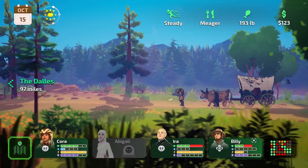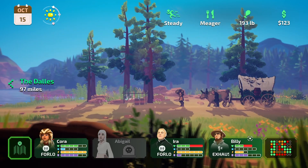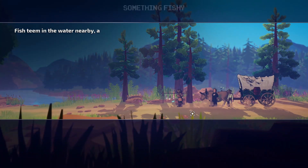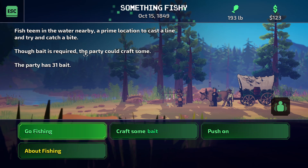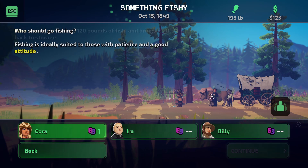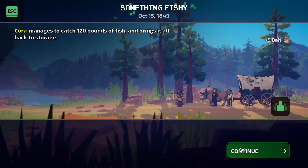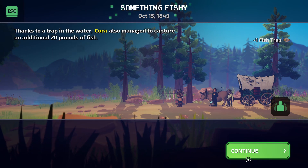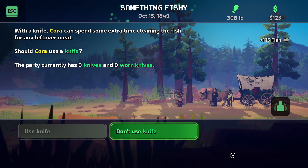We have 97 miles left to get to the Dalles, so hopefully we can do that. We're only down to three adventurers. There's a fishing spot in the water nearby - a prime location to cast a line. Though bait is required, the party could craft some. We'll have Cora do it. Cora manages to catch 120 pounds of fish and brings it all back to storage. Thanks to a trap in the water, Cora also managed to capture an additional 20 pounds of fish.